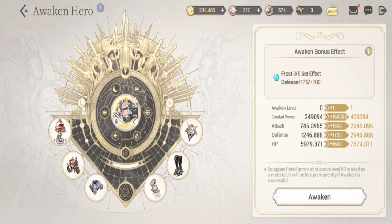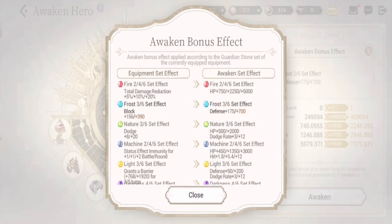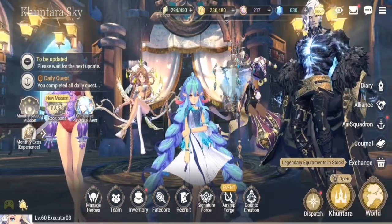I only recommend two guardian stone colors for him. The first is Frost — the equipped set effect increases block, and the awakened set effect importantly increases his defense, which you need to trigger Fear of the Abyss. Secondarily, I recommend Fire because of its damage reduction, and when awakened it gives him more HP.